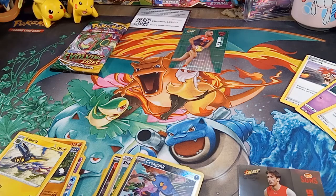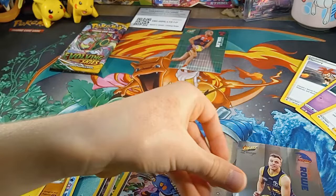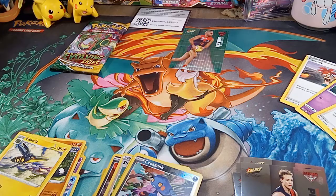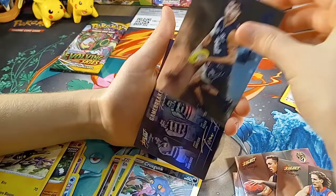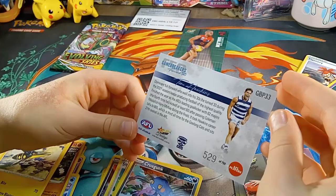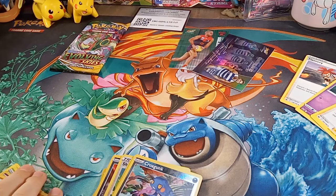It would be pretty cool if we did. From the second Prestige pack: David Swallow, Darcy Parrish — I think I might have shown you the Darcy Parrish around the wrong way, but there you go, you can have another look. Zac Jones, Shai Bolton, Aaron Norton, Jack Martin, and we have a Tom Hawkins from Geelong Cats, which is numbered 529 out of 750. That is the most common card you could get and it's still numbered.